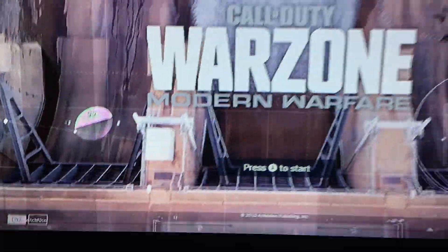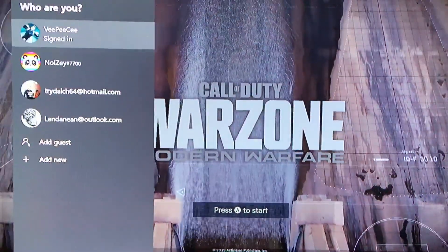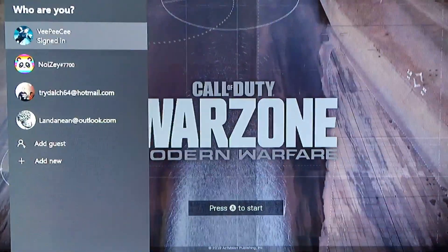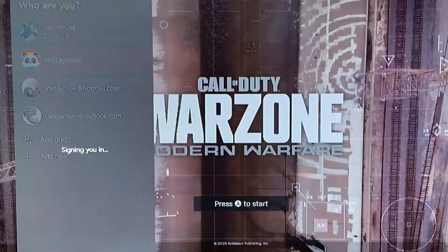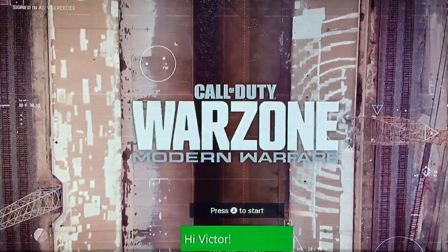Down here you'll see it says Switch User. Hit the button to switch and sign into a different account. You can either make a new account — it doesn't have to have Xbox Live — or if you already have another account, just sign into that account.